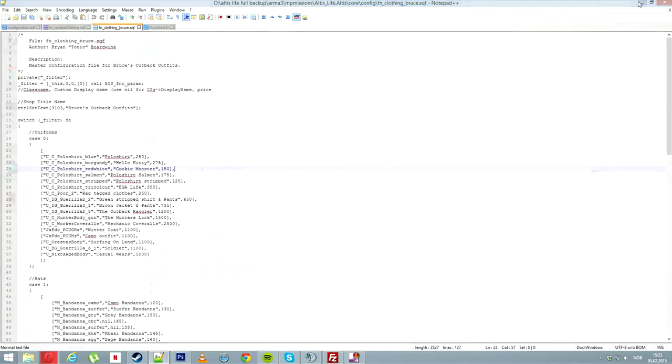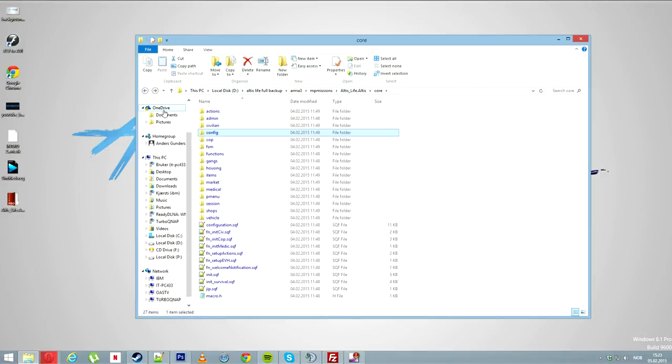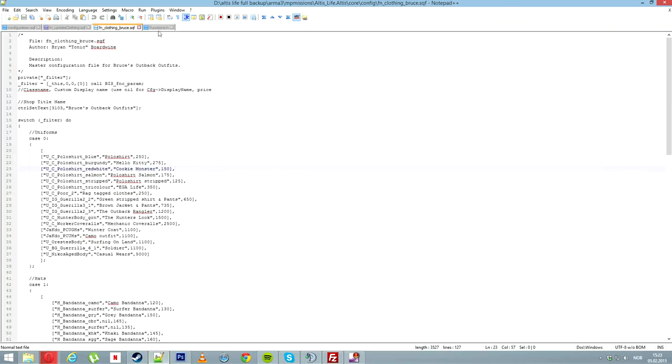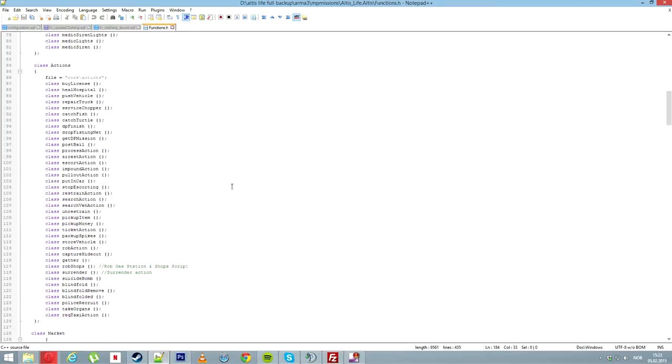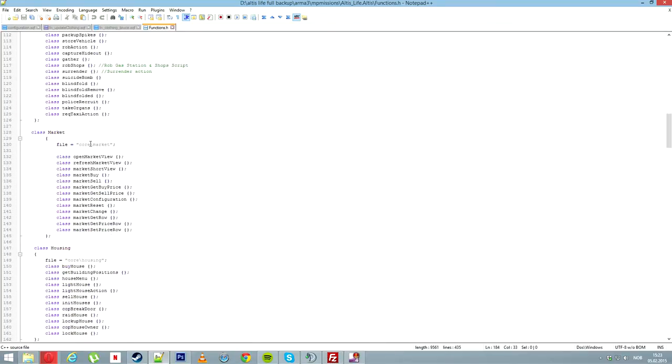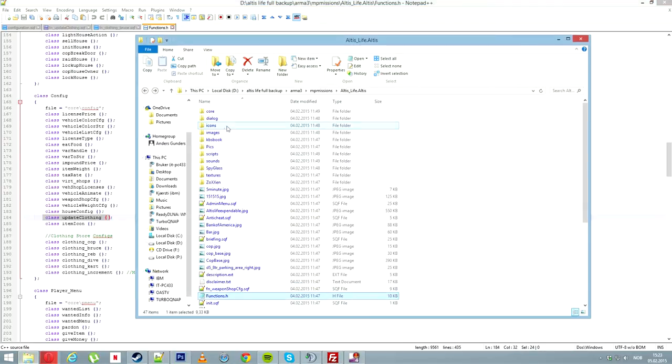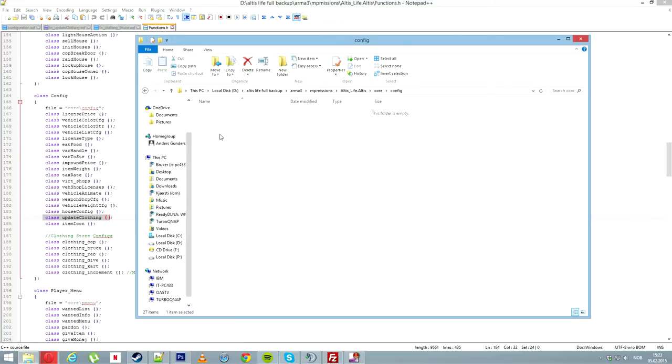What you actually do now is go back to the main screen and open the one called function_h. Open this one in Notepad++ and you are going to end up here. Start at the top and just scroll down to find the one called config — class config. Scroll down and you actually add this little thing here. That means we activate this one: in the core folder there is a config file, and in that config file it is going to be one named class update, as we write here, inside folder core, config.